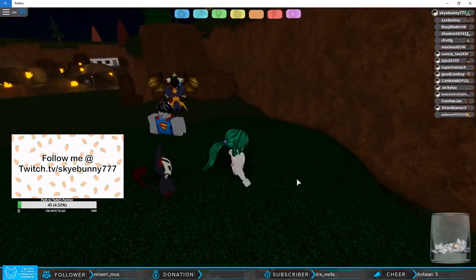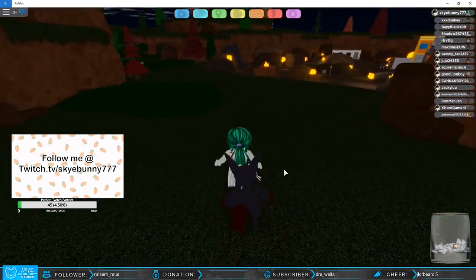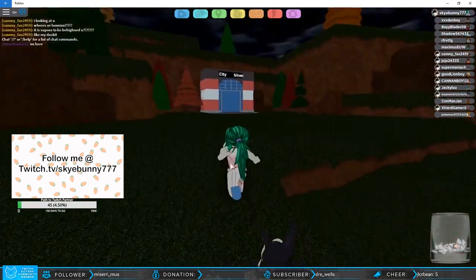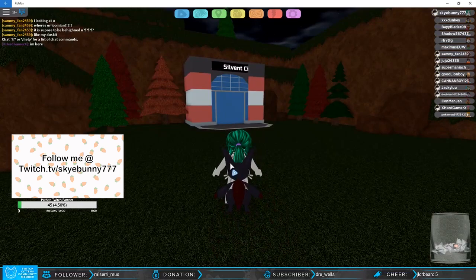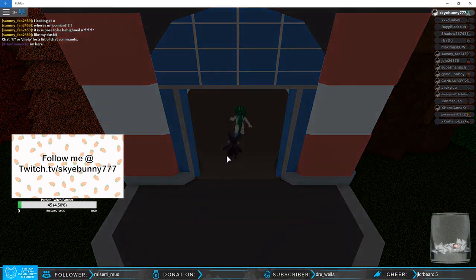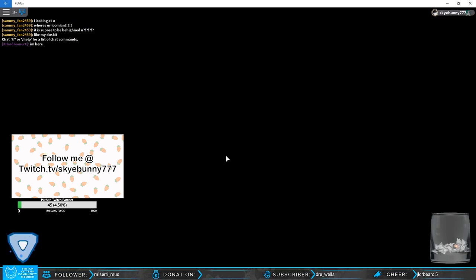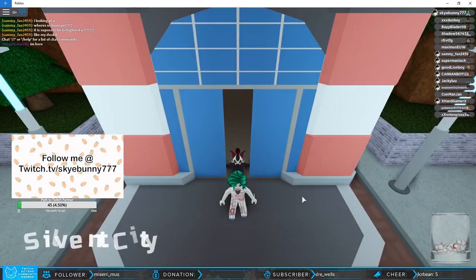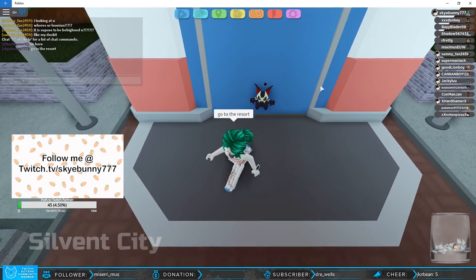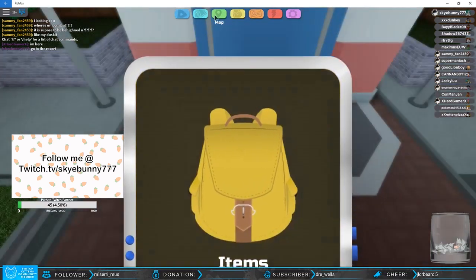I'm gonna wait for you guys outside, and then I'm gonna give away — let me count how many dust kits I have right now. Let's go to the city. Follow me to Sylvan City. Let me check how much. Actually, if you're here just go ahead and go to the resort. All right, go to the resort. Oh, Snoop!